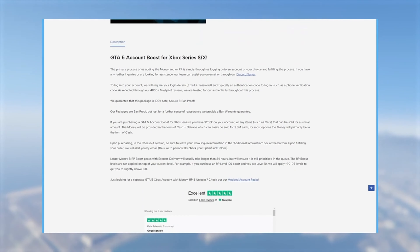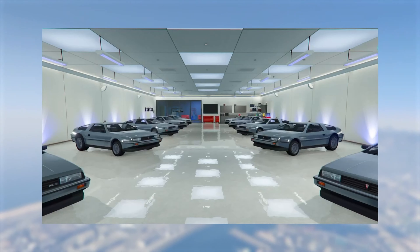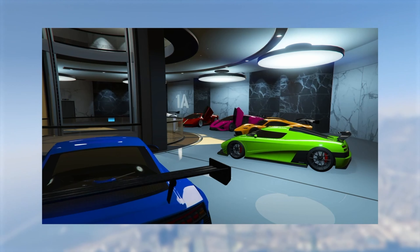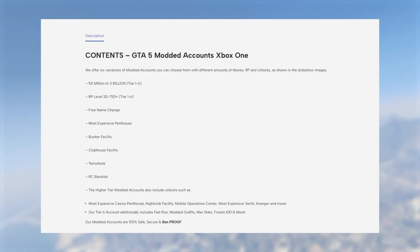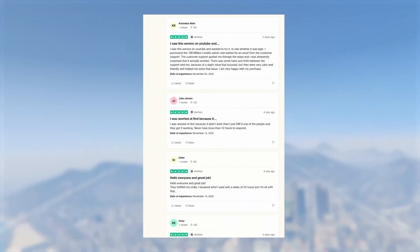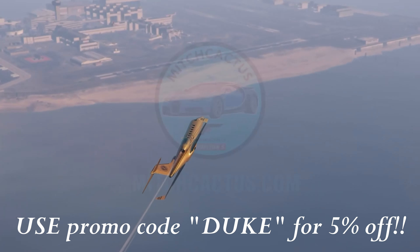Are you like me? Are you tired of the daily grind? Are you sick of getting blown up while you're trying to sell something in a random lobby? Me too. Luckily here at MitchCactus.com they've got you covered. Whether you just need a money and RP boost, maybe you're in the market for a modded account, they've got you covered — Xbox, PlayStation, all of it. They've got amazing reviews on Trustpilot. Go ahead and check out MitchCactus.com and use my promo code Duke for 5% off.